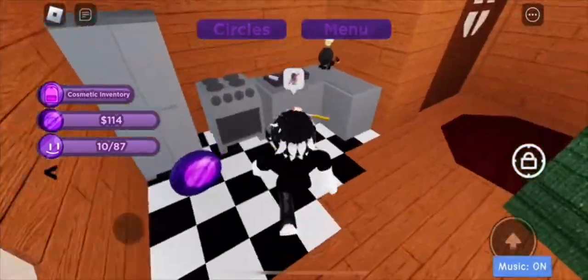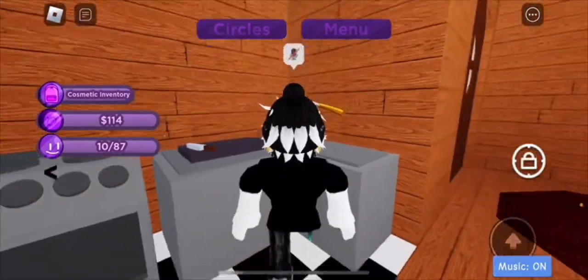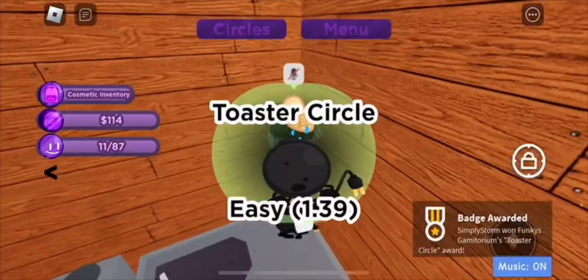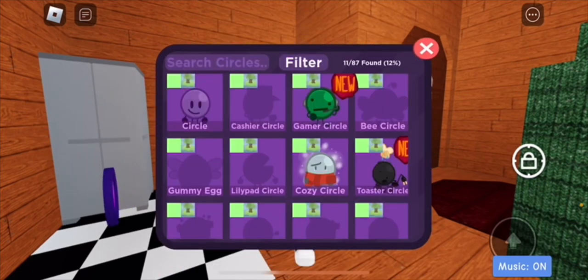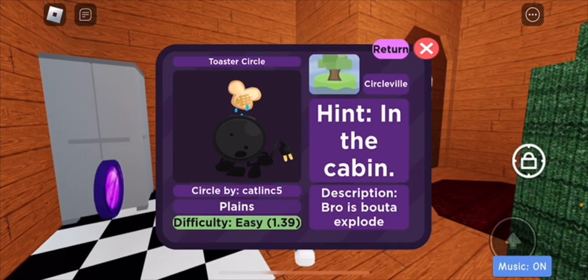This game is surprisingly well made — I really like how it turned out. Make sure to go ahead and touch the badge and you'll be able to claim both of them. That's how you get the Gamer Circle and the Toaster Circle. They're both easy to get and you now own both of the new ones in this update.